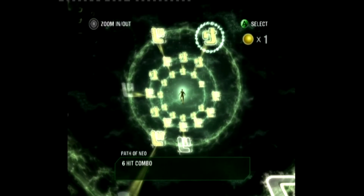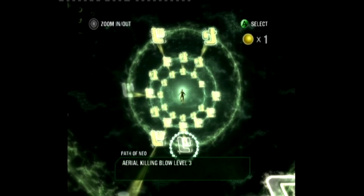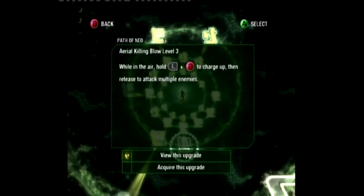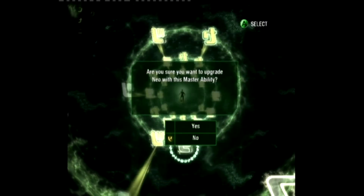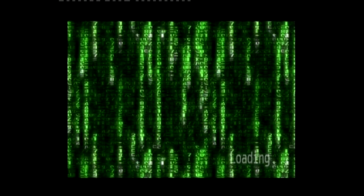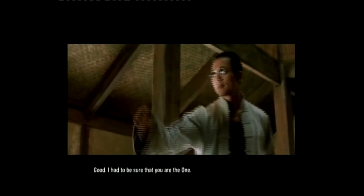This is the power-up section where you can add new abilities and things like that. It's a little bit convoluted and hard to work out. But you can upgrade your combos, upgrade your aerial moves, and upgrade your focus, which is almost like your bullet time event. So we've added the moves and we're jumping into the game now.